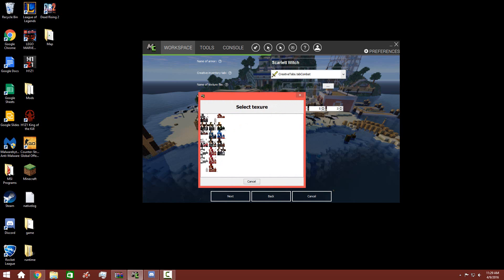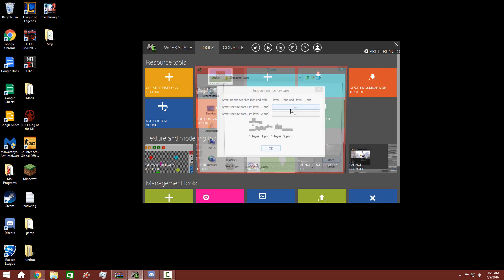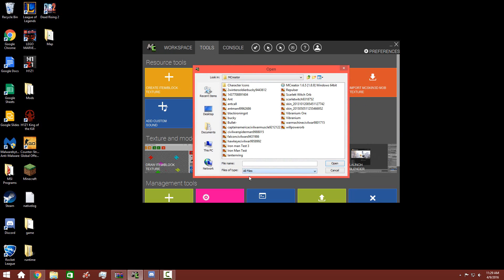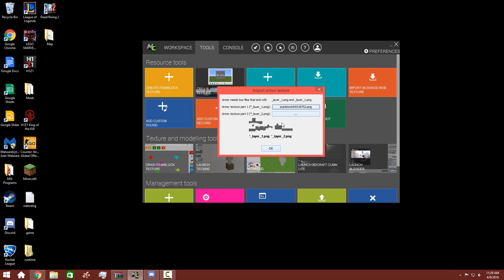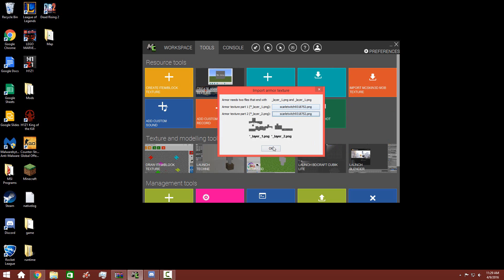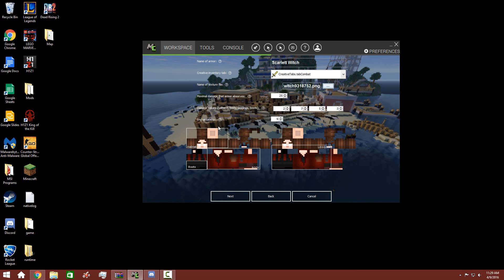I was testing stuff out, as you can probably tell. I don't think I imported her armor — whoops. So it's good. Import armor texture. Downloads, EmCreator files, Scarlet Witch. Looks like Scarlet Twitch. All right, that's imported. There it is — she looks like a demon, but her eyes are right here.